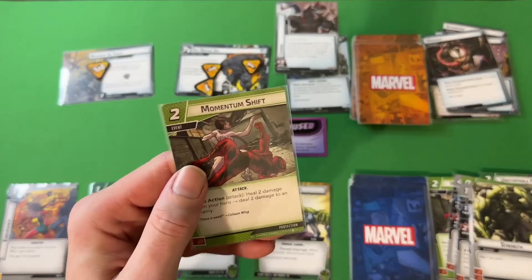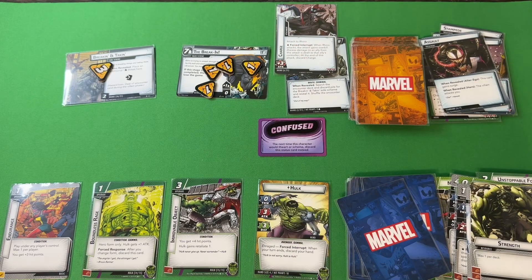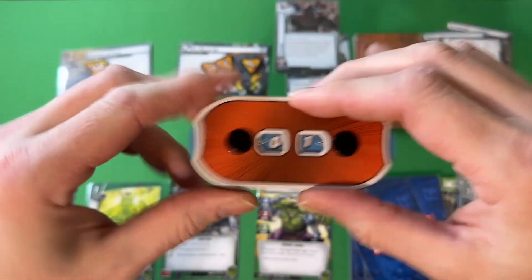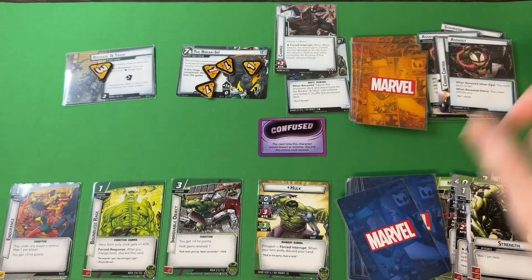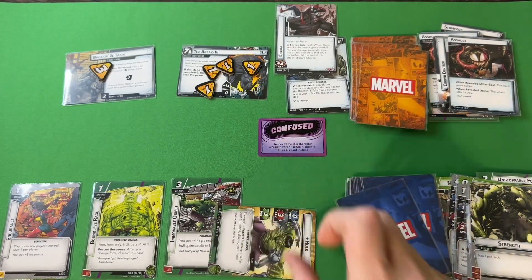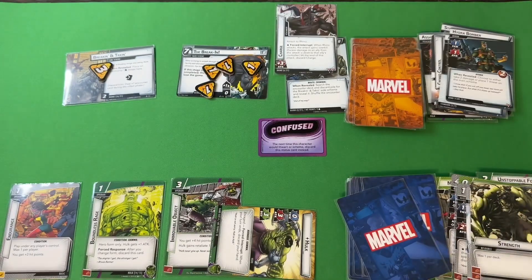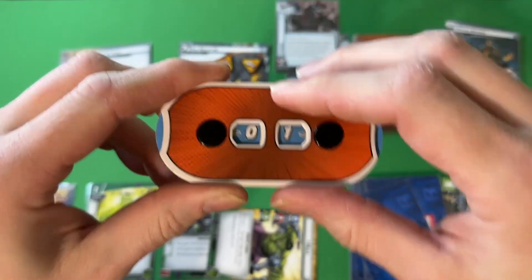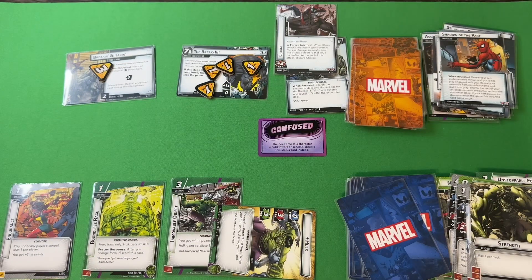Drawing: Momentum Shift, Thunderclap, Limitless Stamina, Spider-Man. Main scheme goes to four. Rhino is attacking for six, seven, eight — bringing Hulk from 13 to 5. Rhino takes a retaliate. Two encounter cards — Rhino attacks. Hulk defends for six, seven, minus three defense, bringing Hulk from 5 to 1. Killing Rhino with retaliate. Second card would have been Shadows.